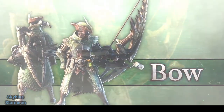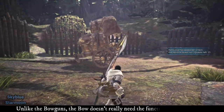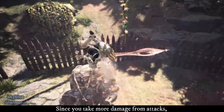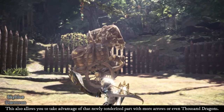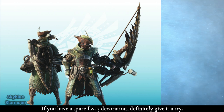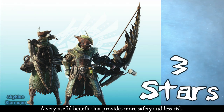Bow — Light Weapon. A light weapon with no instant tenderizing attack and a powerful Slinger mechanic — you can already tell this weapon would work well with Clutch Claw Boost. Unlike the Bowguns, the Bow doesn't really need the functionality decorations. Since you take more damage from attacks, taking less risks from attempting to tenderize monster parts is helpful. This also allows you to take advantage of the newly tenderized part with more arrows or even Thousand Dragons. It's for this reason and the strength of the instant tenderize that Bow gains 3 stars — a very useful benefit that provides more safety and less risk.